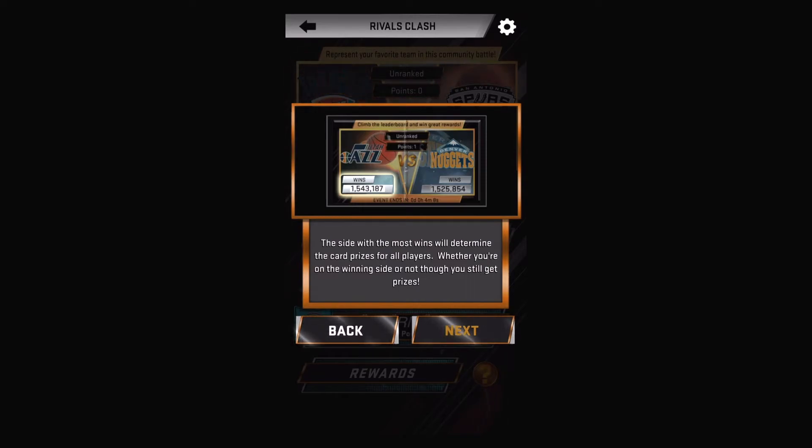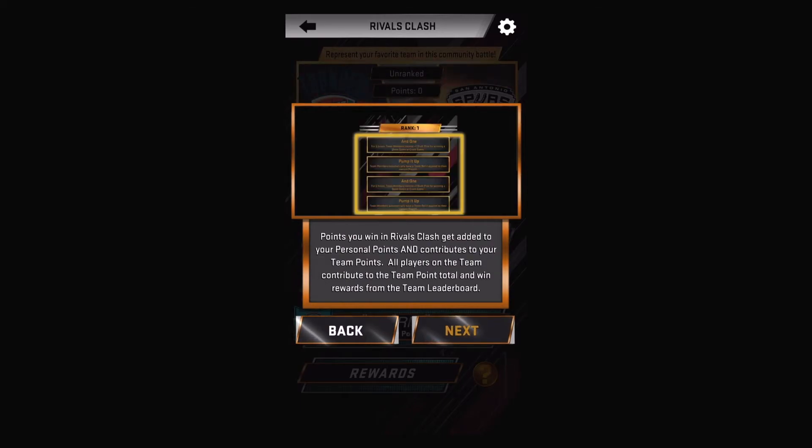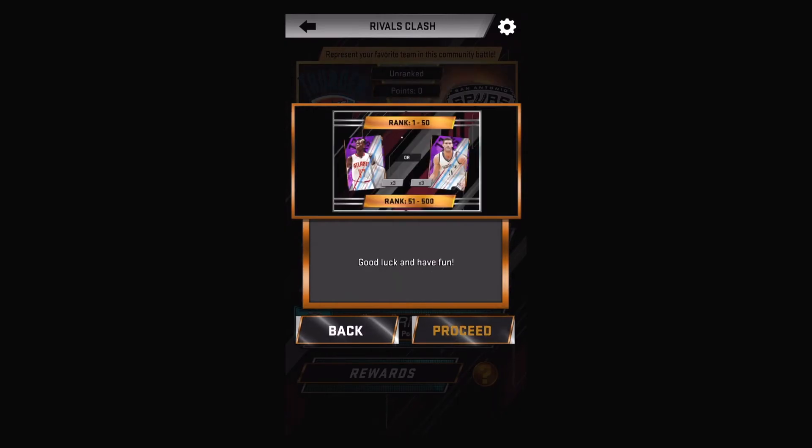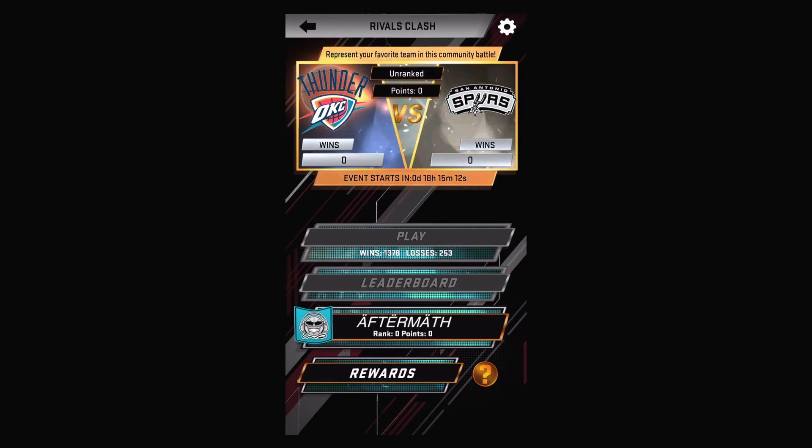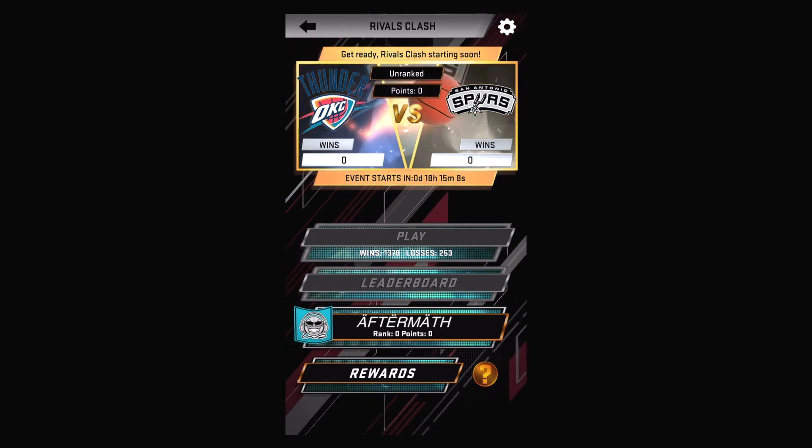Your score determines your leaderboard ranking and what card you're going to get. Hot streaks are found on the draft board just like all the other events. Whoever's team has the most wins by the end determines what rewards you get — so if the Spurs win, no matter who you picked, wherever you fall in rank, you're going to get the Spurs rewards. That's pretty much all the rules — best five-card lineup.